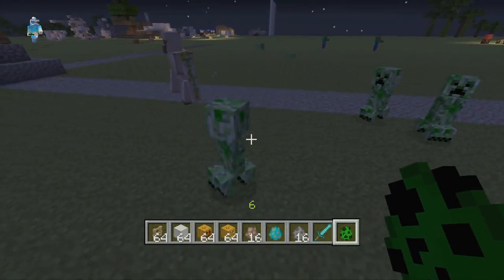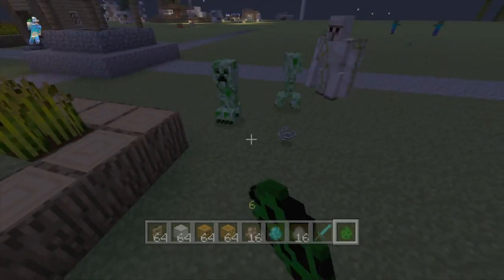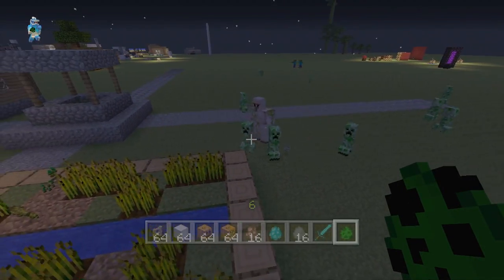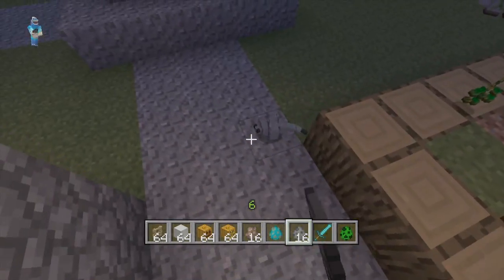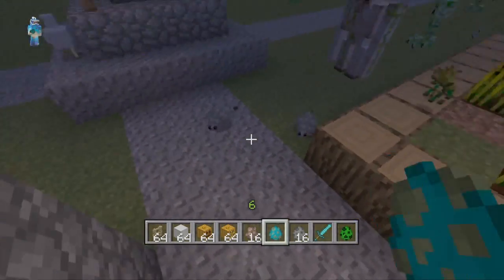As you can see, it goes after any mob near the village except for creepers, because protecting villagers is its number one priority. These guys will help a lot especially when zombie sieges come — I'll be doing a video on that later today.